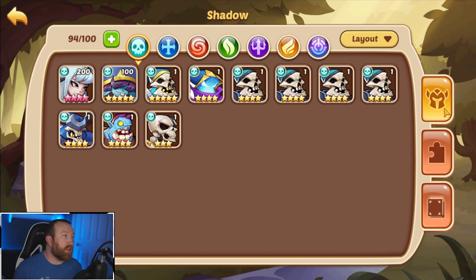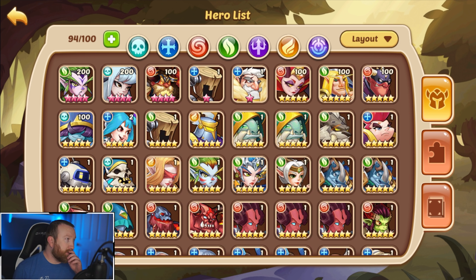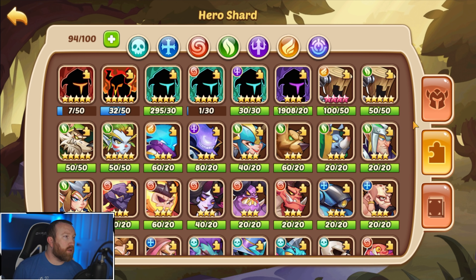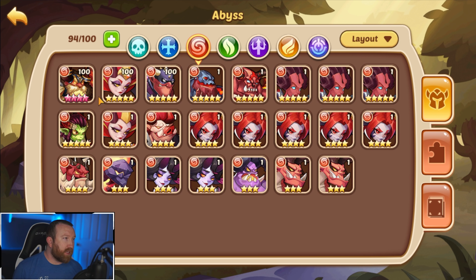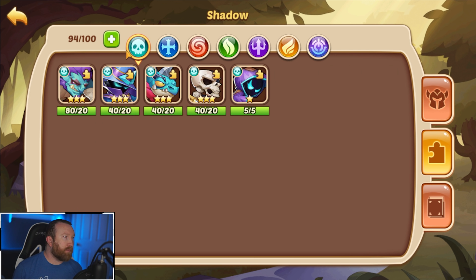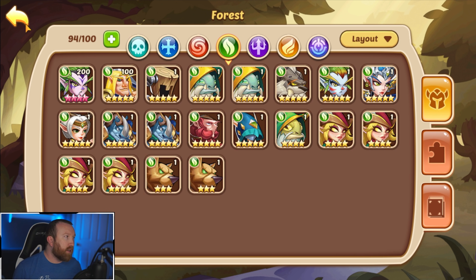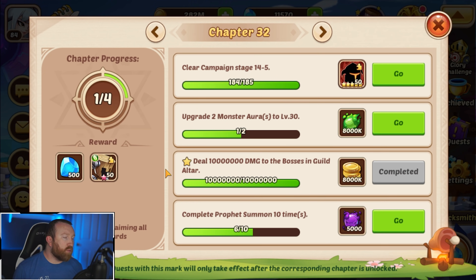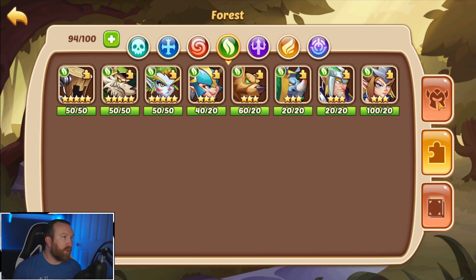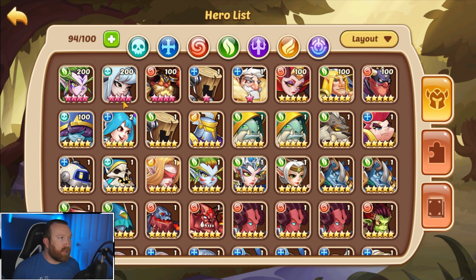We do need to decide what else we want to buy as far as food goes. I think we'll try to save the Berea up for a 10-star potentially, because if we can get a couple more copies of Berea that'll work. We also want to look at making Garuda another 10-star — we do need one more copy, but we have one in the bag and one there, so yes we can make her 10-star.